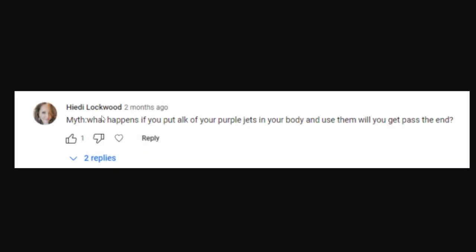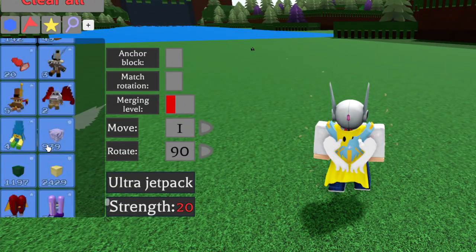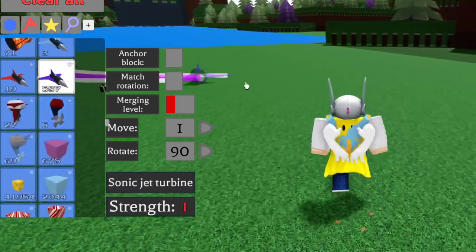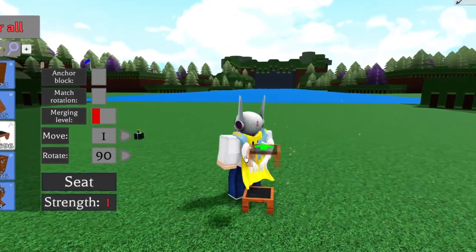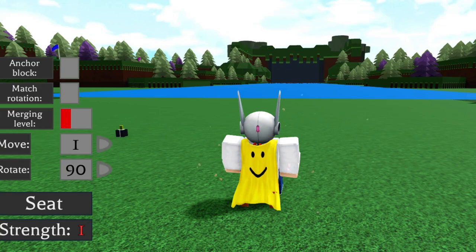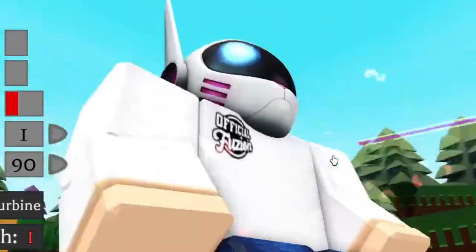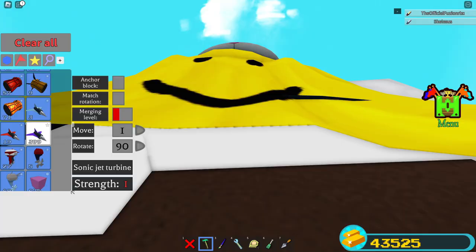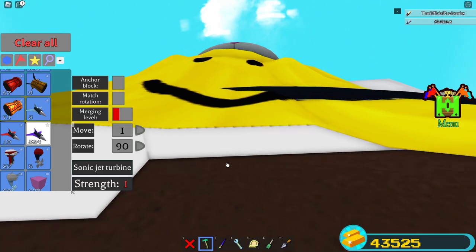Next myth: what happens if you put all of your purple jets on your body and use them to get past the end? I have over about 600 purple jets in Build a Boat to put on my avatar. To do this, I just sit down in a chair and place it on my avatar so I can connect the blocks. I've been clicking for a while — it's extremely laggy. I've only put 200 down and it's placing about one every ten clicks.